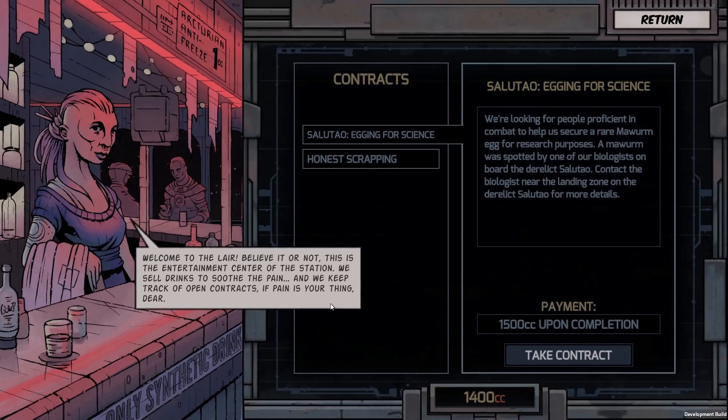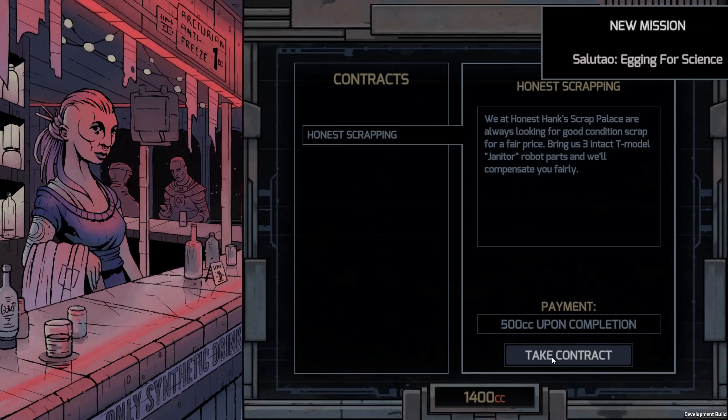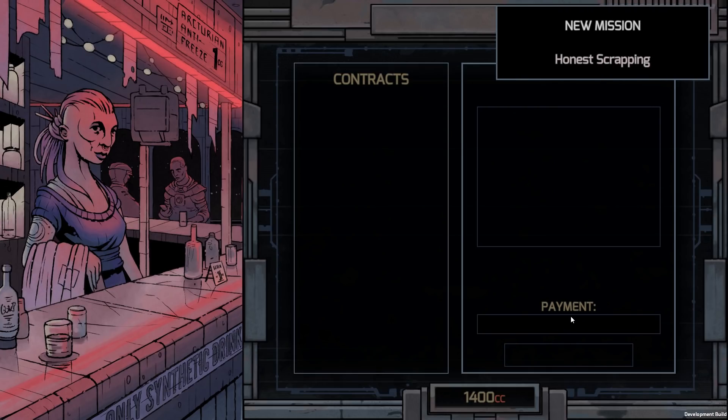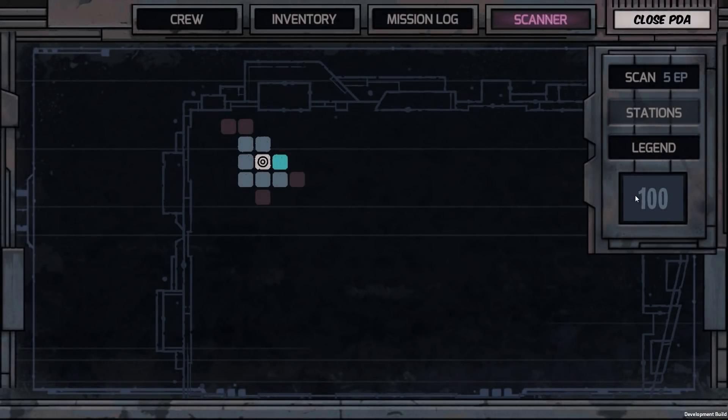These contracts grant relatively simple secondary objectives, such as collecting robot parts or stealing eggs from dangerous alien creatures, and they provide an additional source of income. The player will also encounter NPCs while exploring, some of whom may provide additional secondary objectives while fighting through derelict spacecrafts. This brings us to what the player will be spending the bulk of their time doing in Deep Sky Derelicts — exploring dangerous, abandoned spacecrafts. Each derelict spacecraft has a semi-randomized interior which the player has to explore while searching for loot and fulfilling their various contracts.